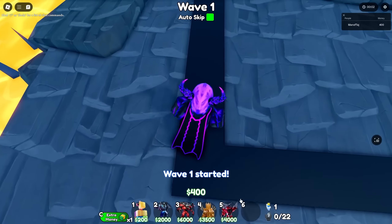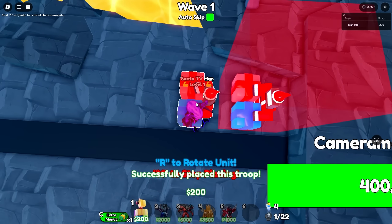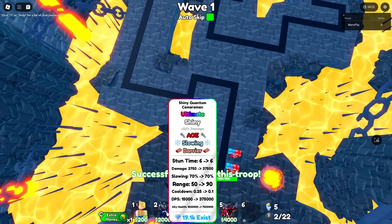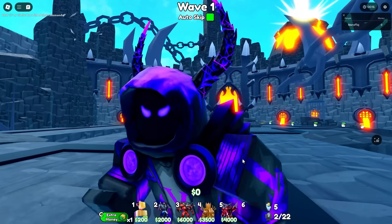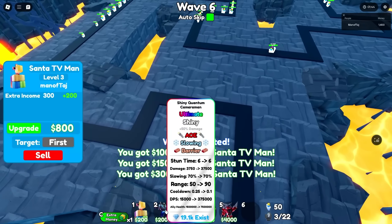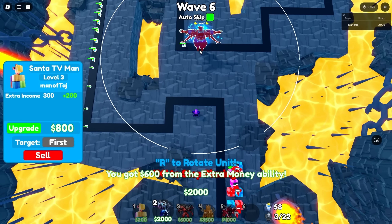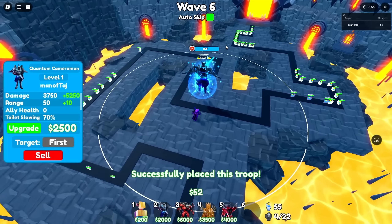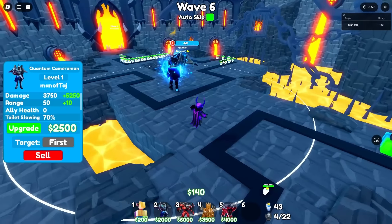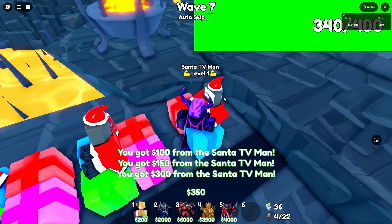Unfortunately all of these are super expensive to place down, but I'll definitely start with our Quantum Cameraman since it has giant range — it'll be super useful right off the bat. By wave 6 we can use our extra money ability to place it right here. This should be a solid spot to cover all the toilets going by. Now all our farms are at least level 2.